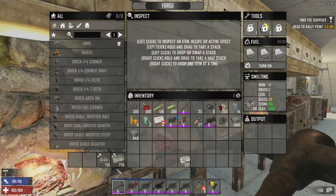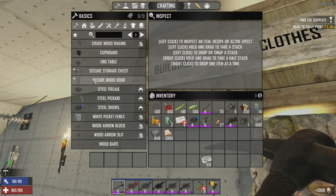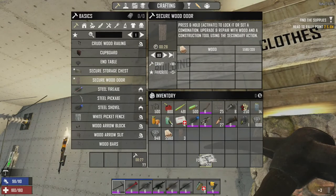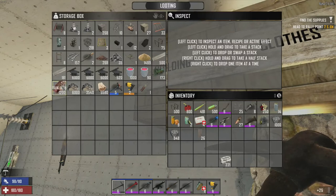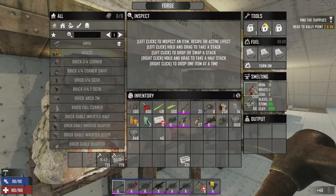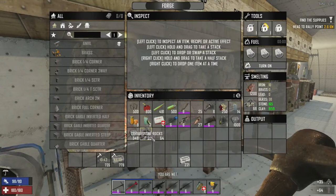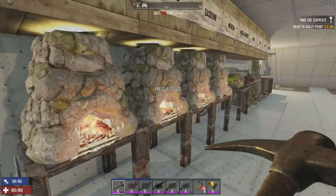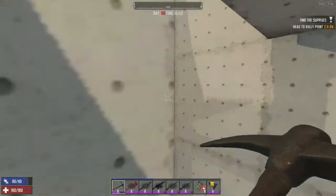It looks like we need to put some more wood, so let's grab some doors and craft them. We could put in some iron — might as well put something in here. There was some more cobblestone. Look at that — tons of steel! And this one's just straight concrete. Oh my goodness, it's so good. All right, let's get back out there.